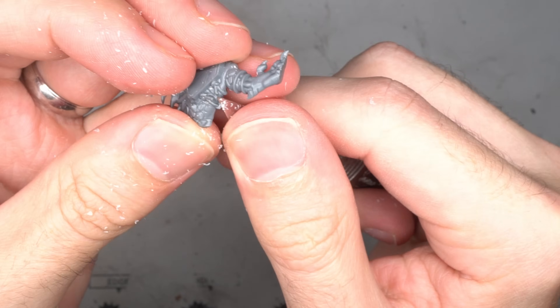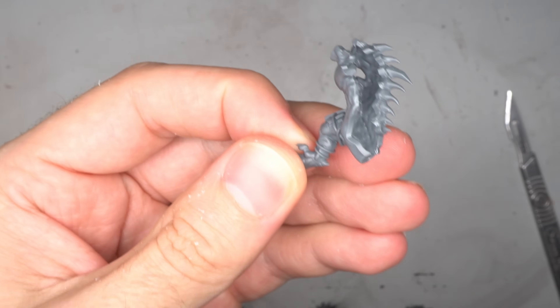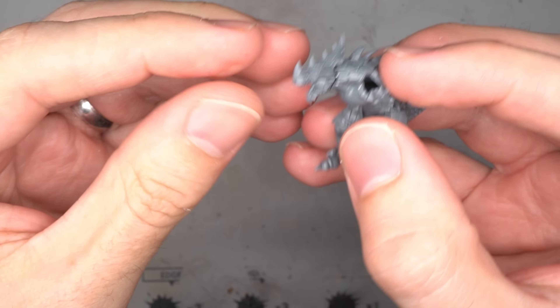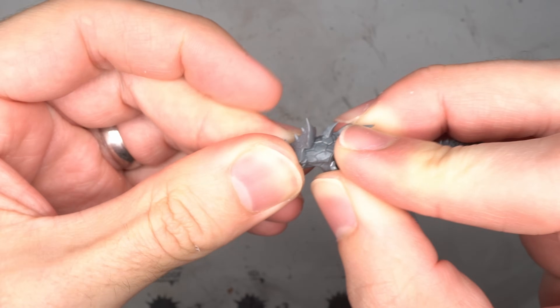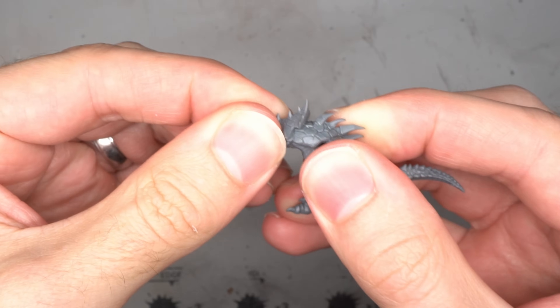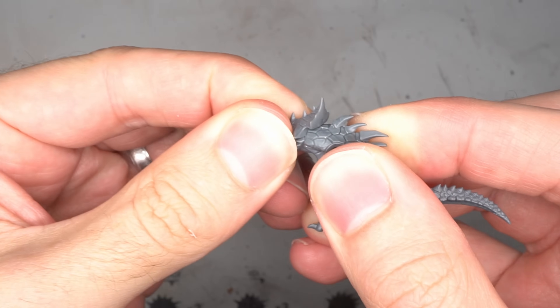From here, the torso could be assembled. For the head, I did play around with giving the model a helmet, but it proved tricky to find something that was the right shape and size and actually looked right. So ultimately, the regular Saurus head was used.